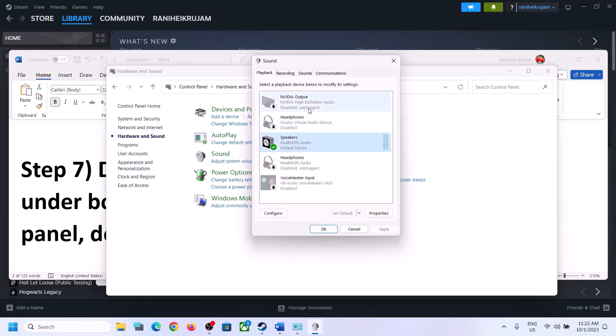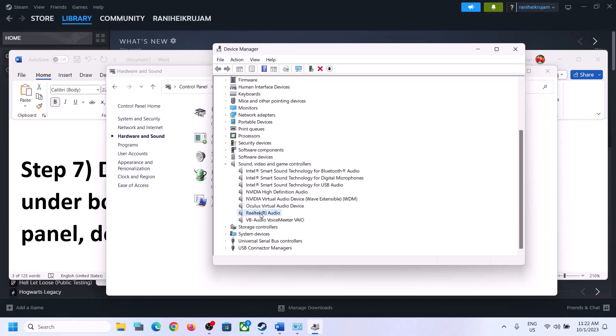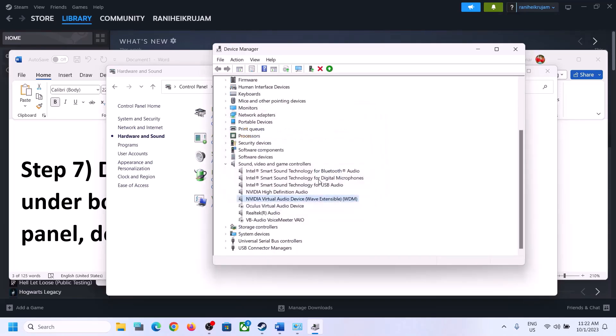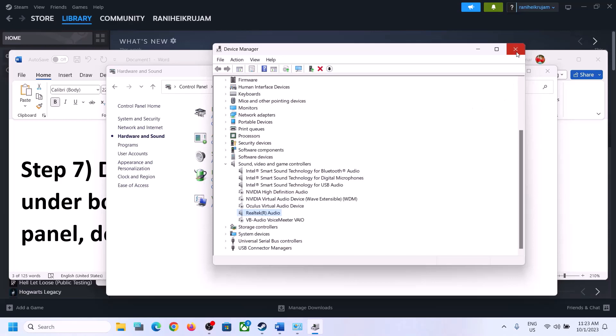Do the same thing in Device Manager. Right-click on the Start menu and click on Device Manager. Expand Sound, Video and Game Controllers. Make sure only the audio device you are using is enabled — in my case it's Realtek. For other devices like Voicemeeter, Oculus, or Nvidia audio that you're not using, right-click and disable them. Make sure only the speaker you want to use is enabled, then launch the game and check.